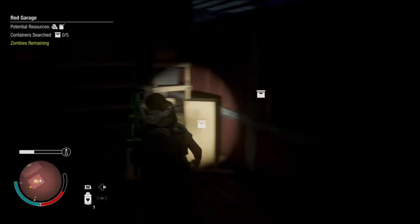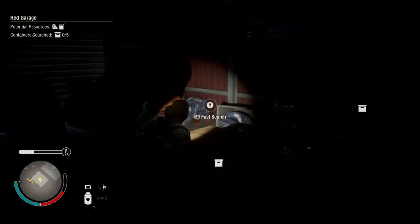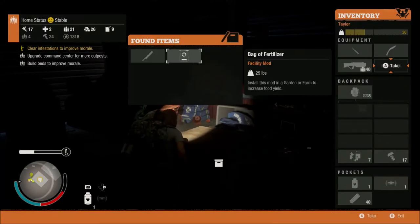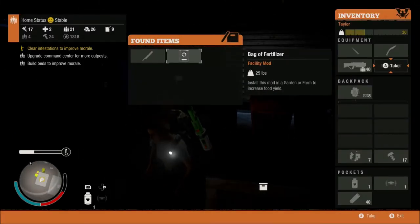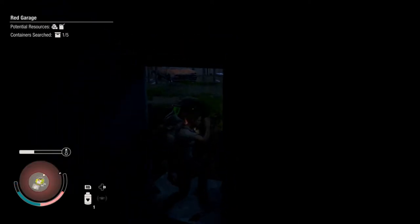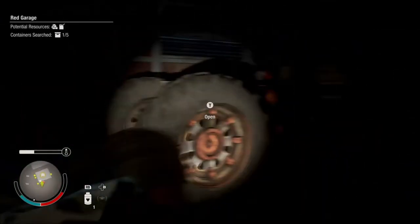I need to research this place. Oh my — he spawned out of nowhere! There's literally a big dude that spawned out of nowhere. I'm not gonna be able to destroy that, are you kidding? What is that? A facility mod — bag of fertilizer, install this mod in garden or farm to increase food yield. I'm gonna do that, that should be really interesting if I wanna do a farm, but I don't have any farms right now. Oh my god, that's way too many zombies. Why is there a horde?